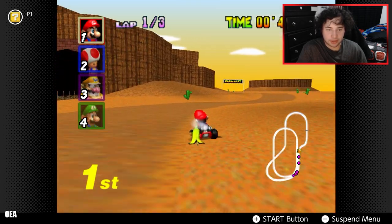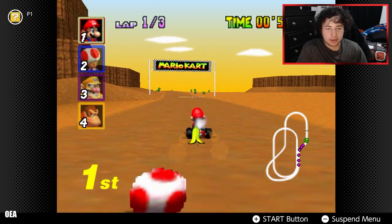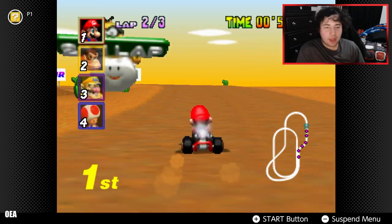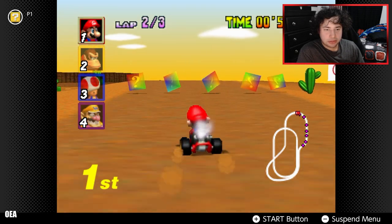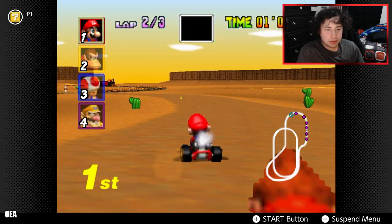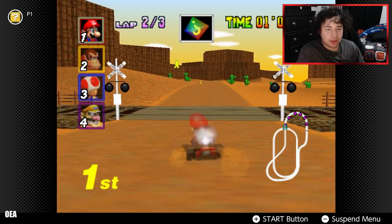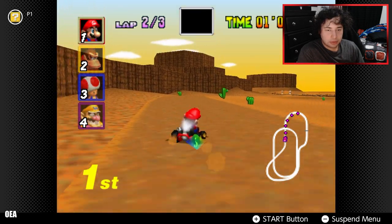Using this banana for protection. You guys notice the blue shells haven't really hit me yet? In this game it's a little more rare — doesn't happen every other second. I don't mind a blue shell, but when it happens every other lap it gets really annoying.